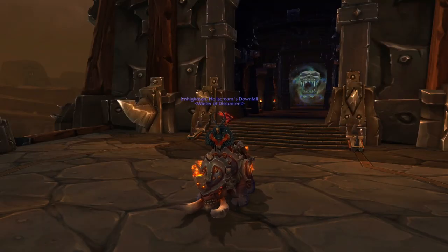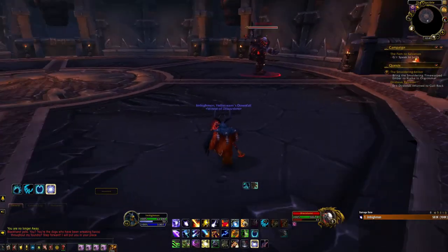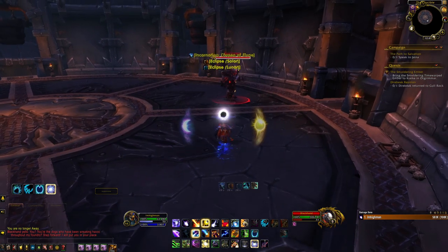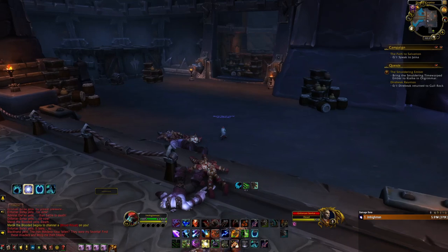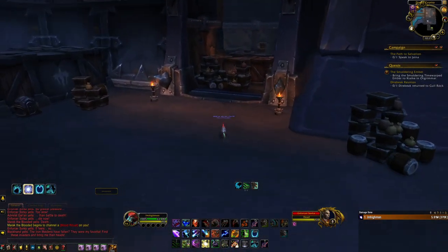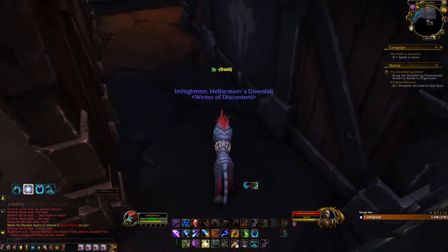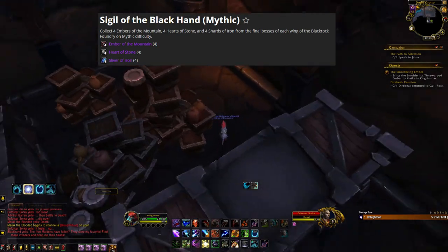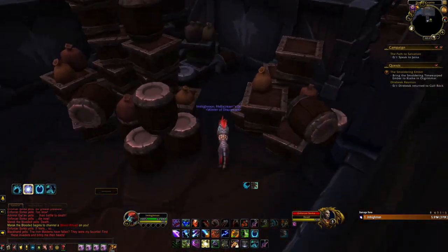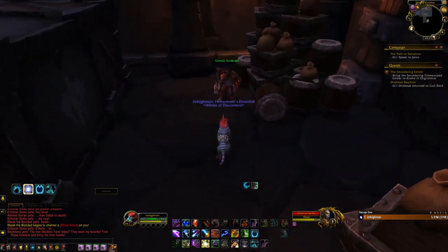Next is the Iron Hoof Destroyer. To get this mount, head over to the Blackrock Foundry Raid located here in Gorgrond. Set the raid to mythic difficulty and once inside clear the raid and then kill Blackhand. He will have about a 2% chance to drop the mount. While clearing the raid you can pick up a quest that will give you a skip straight to Blackhand after you complete it. This quest is called Sigil of the Blackhand. To get this quest, defeat the Iron Maidens, then head straight to the box maze to the right and at the end of the maze, the quest giver Gorlock Amplecrack will give you the quest.